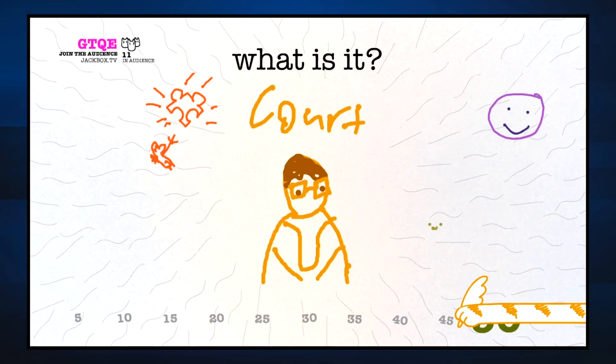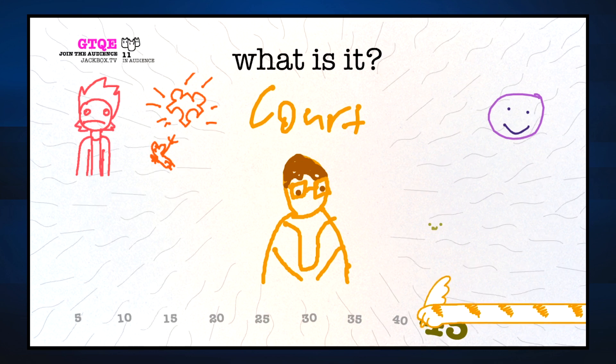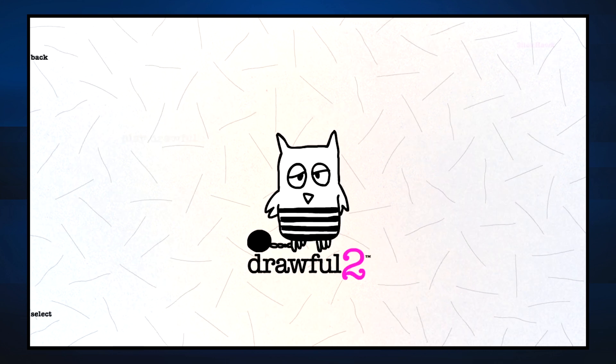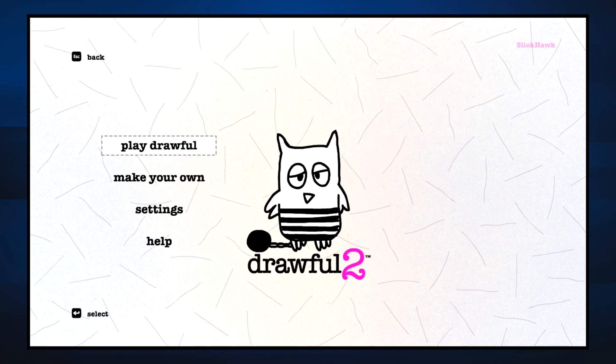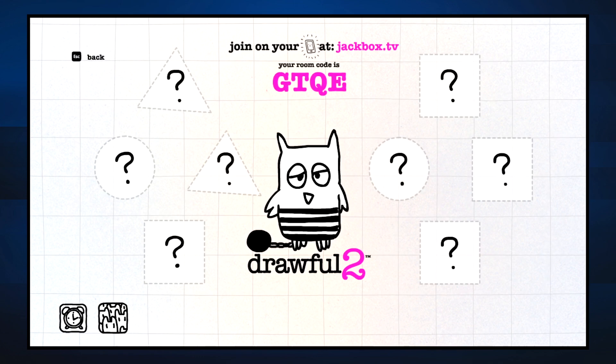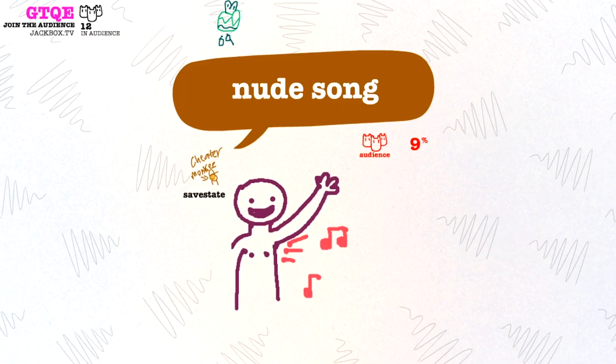After the release of Party Pack 2, but before the release of Party Pack 3, Jackbox Games dropped a standalone follow-up to Drawful, aptly named Drawful 2. Unlike previous standalone titles such as the original Quiplash and Fibbage, Drawful 2 was released as a standalone, stayed as a standalone, and was never included in any future Party Packs. So if you want to play Drawful 2, you have to buy this one separately.